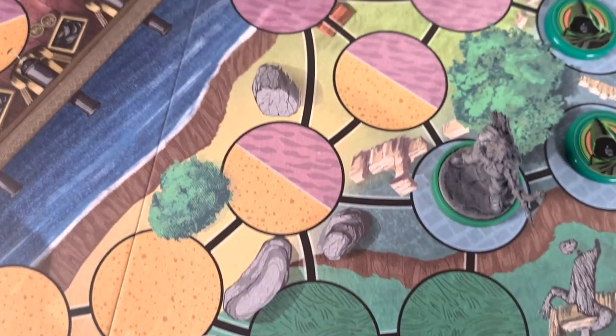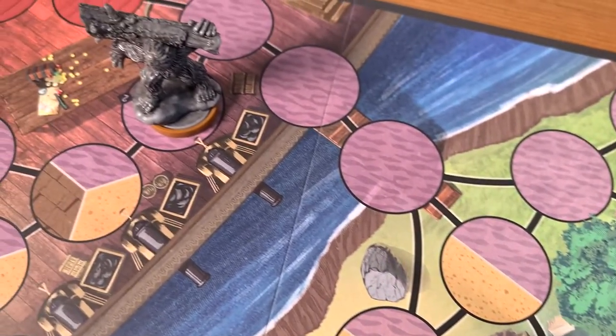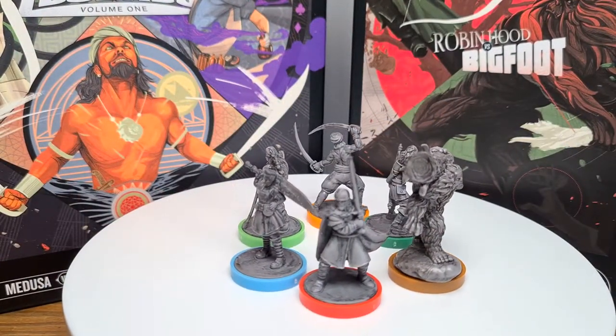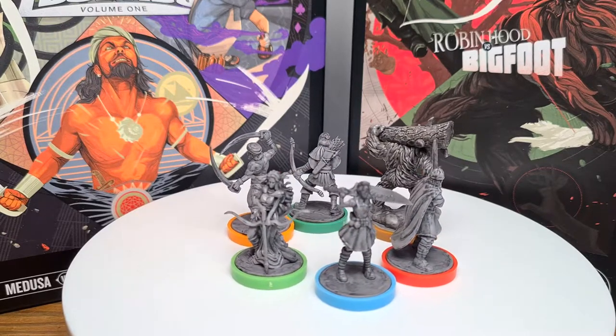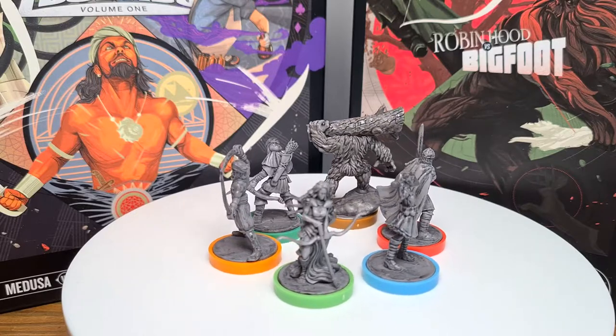This box is Battle of Legends Volume 1 — there is a second one on the way — and this has King Arthur, Alice from Alice in Wonderland, Sinbad, and Medusa. Each player picks one of those heroes and fights to the death. If you had the smaller box, you could play Robin Hood versus Bigfoot, the two characters in that box. But you could also do Robin Hood versus King Arthur or Bigfoot versus Medusa.